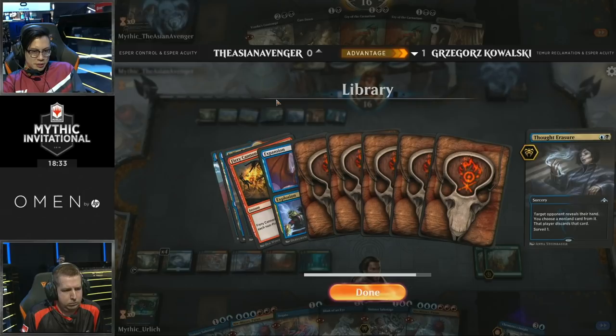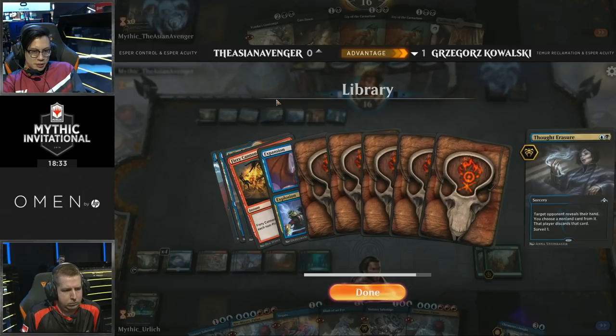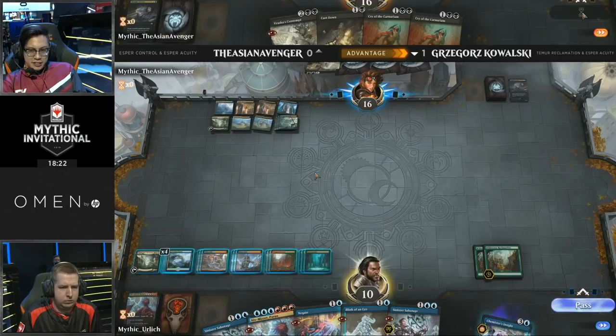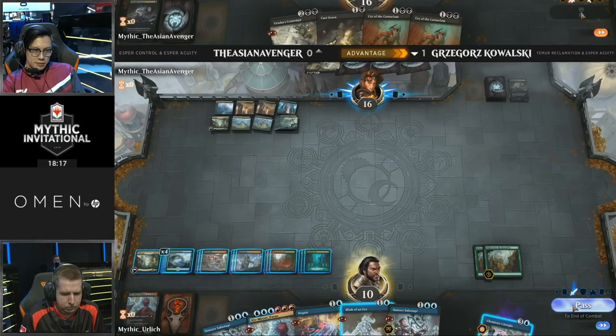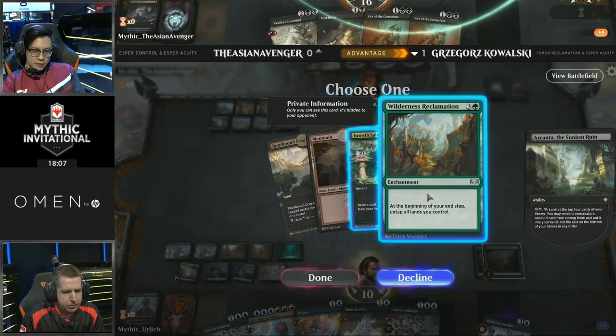Certainly a lover of control, the Asian Avenger. He's having a good cackle because it's pretty ludicrous — the amount of power in Kowalski's hand. And Kowalski, cool as a cucumber. Keep in mind the stakes are extremely high — the winner of this match will secure a spot into the top 16. The loser still has a chance, picking up their first loss. Taking another peek into the library — Wilderness Reclamation again, because why not? How big do we want this Expansion/Explosion to be? I think we saw one for 30 — let's see if we can break that record.